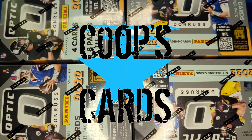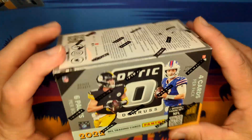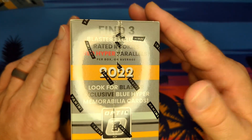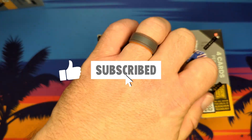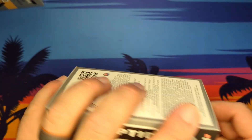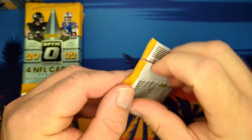Hey, what's going everybody, you're watching Coop's Cards and today we will be opening up four of these Fanatics Exclusive blasters. I got these in today — they come with the exclusive Red Hyper Rated Rookie Parallels. I got eight of them total, so we'll be doing four on this video and we'll be doing another video with the other four. Let's get this started.